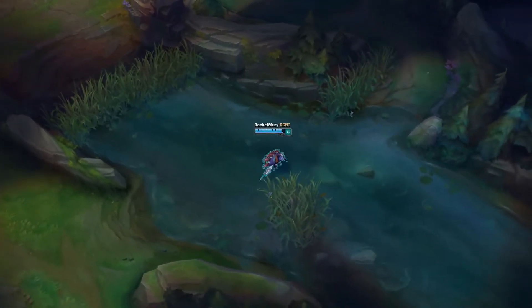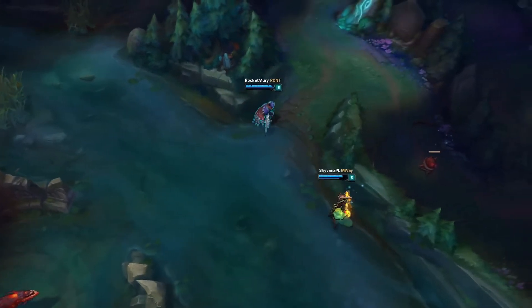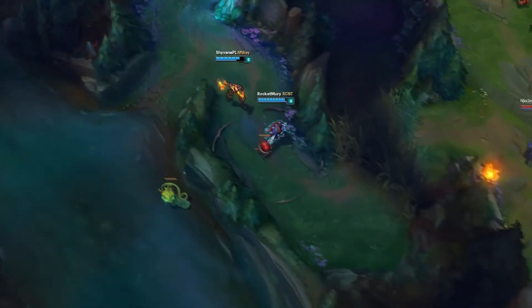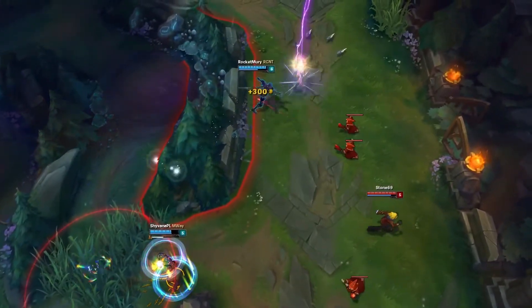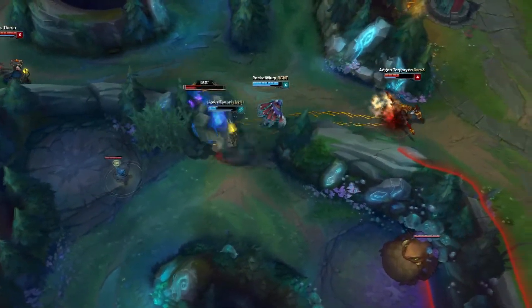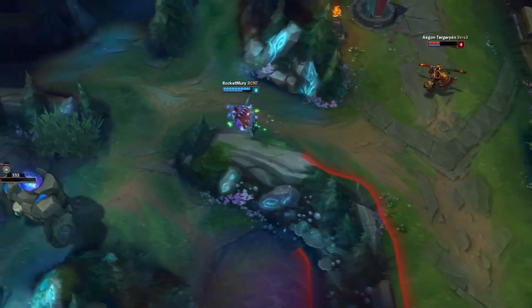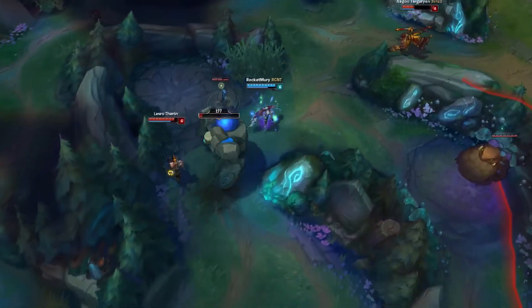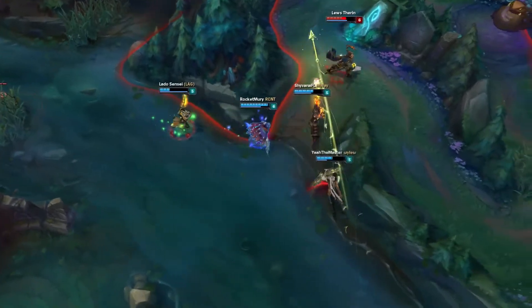After you've asserted your dominance over your mid laner, you can easily start roaming. I usually pick up early mobility boots after my Serrated Dirk and look for roams. You can easily dive the enemy bot lane if you're sure you won't get CC'd, because you can one shot the enemy AD carry with your ultimate and Ignite. Also, don't use your E unless you need to — I died a few times early on because I used it just for fun and couldn't jump back over the wall, so play smart around where you use your E.